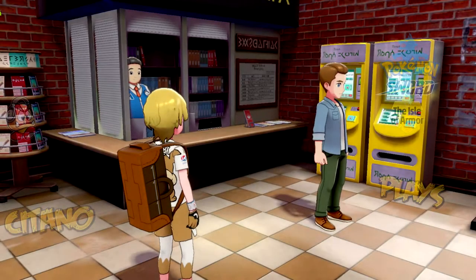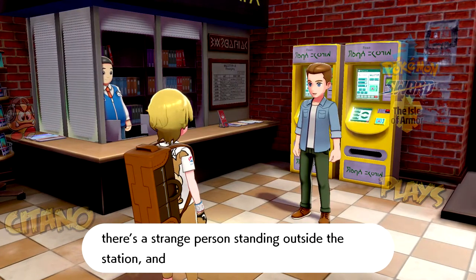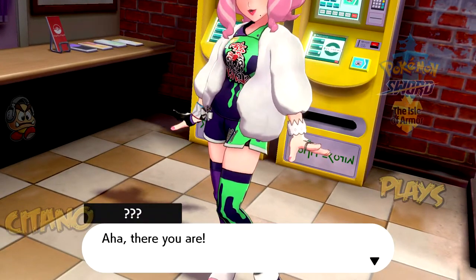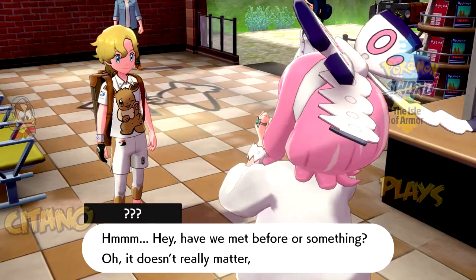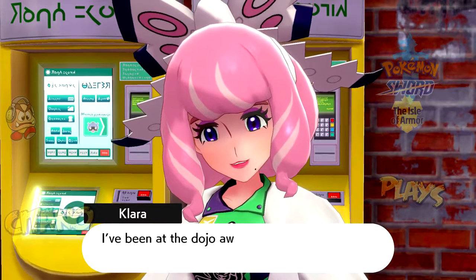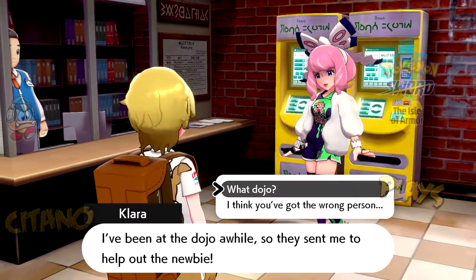Over here, someone is supposed to join the dojo on this island today but is scared because there's a strange person standing outside the station. Then she comes over — it's her again! She says: 'There you are, right on time. You're pretty punctual for a kid. Have we met before? I'm Clara. I've been at the dojo a while, so they sent me to help out the newbie.' She wants to know what dojo, saying 'I know your new student is supposed to join the Master Dojo.'